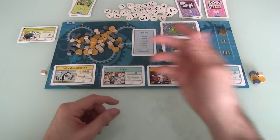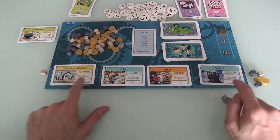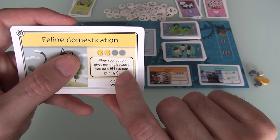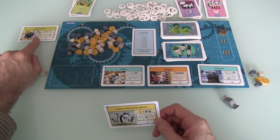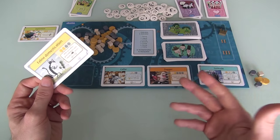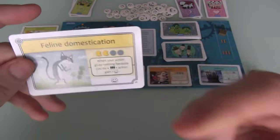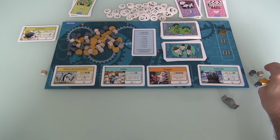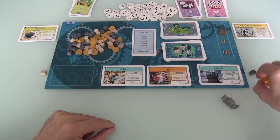A new card comes out and now it's Jen's turn. Of all the available cards, Jen could either get solitude or feline domestication — both worth one victory point at the end of the game. Solitude means she wants to do things by herself. Feline domestication means that when your action gives you nothing because it was a triple action, you gain one smiley face instead. She can't get solitude because she needs two lumber and only has one. So she will domesticate cats — which costs two food, two stone.